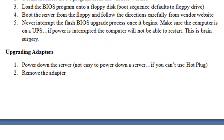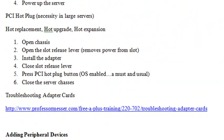A little about updating adapter cards — and one more thing: you can actually hot swap in these servers. A lot of the bigger servers running thousands of customers do need to have cards hot swapped. Basically, open up the chassis while it's live, following correct procedures. Release the lever, which removes power from the slot, install the adapter, close the slot release lever, then press the PCI hot plug button to enable power for that slot again, close the chassis, and you've just done a hot swap on your server.